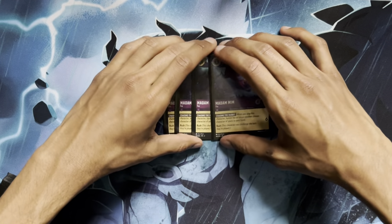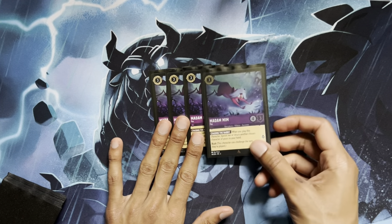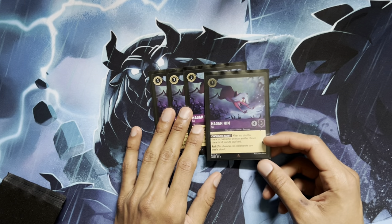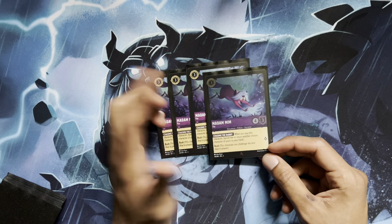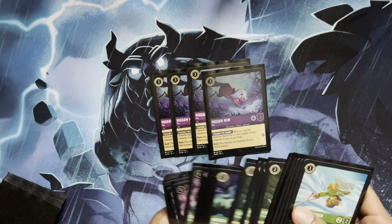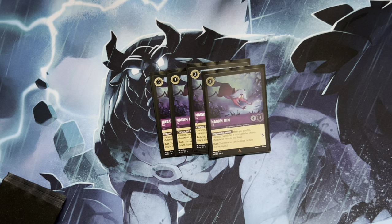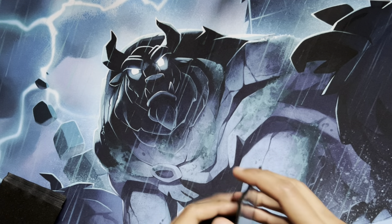And in the 3-drop slot we are also running Madame Mim Fox. It is the best Amethyst card in the deck, or maybe the best Amethyst card in the game. Three cost, 4-3 body with Rush, bounce a card back. Same synergy with bouncing back Ursula Deceiver, replaying it as the Mim Snake, and then being able to out-threat if needed. Because while aggro is good at questing, you still need to deal with your opponent's board.